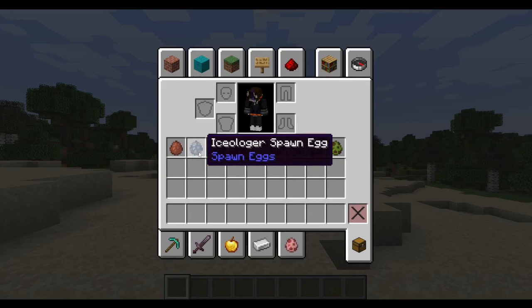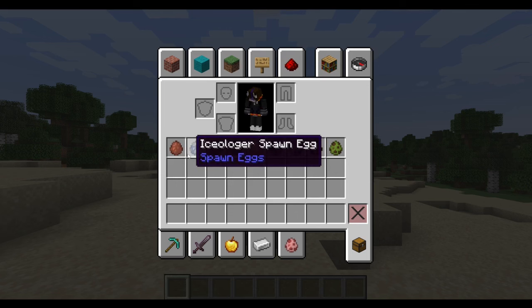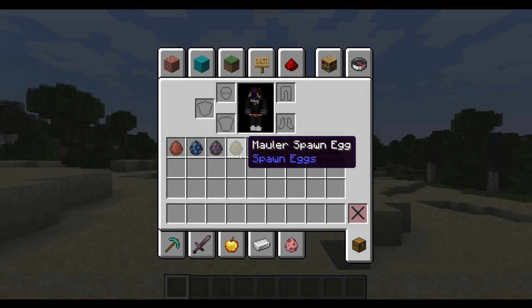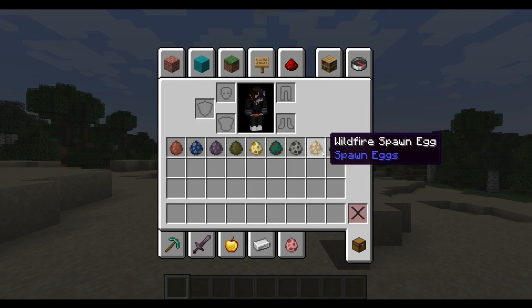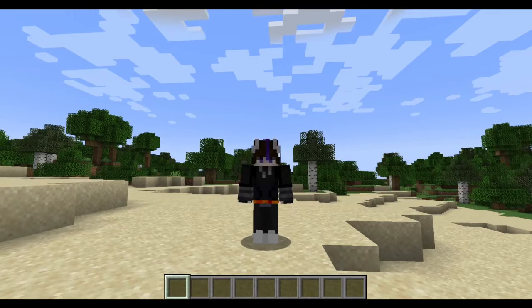It actually adds them in, so I have the copper golem, which should have won that vote — just saying, should have won that vote. The Ice-ologer, the Illusioner, the Mauler, the Moobloom, the Rascal, the Tough Golem, the Wildfire, and the Glare. That's all they have listed, so I believe that's all that's in this. And apparently there's also zombie trap horses, but I don't know how I'd show those off.